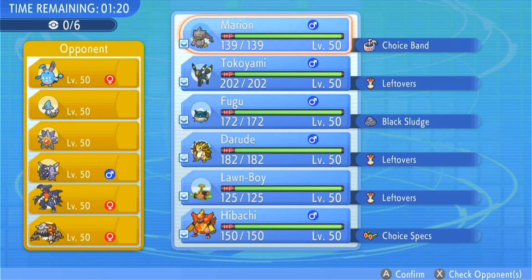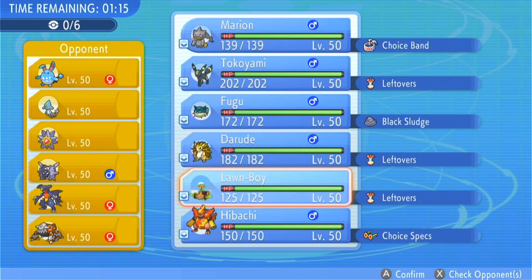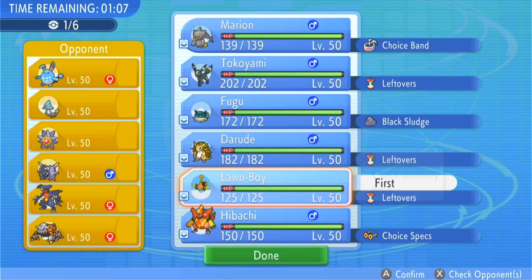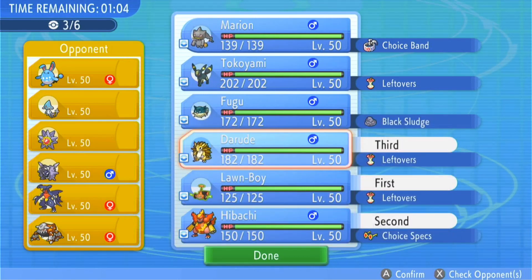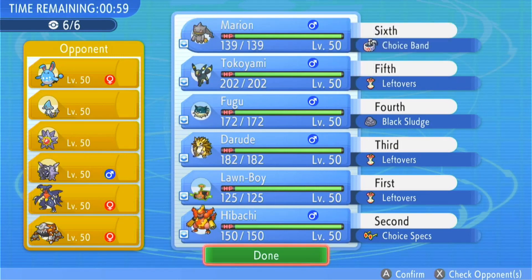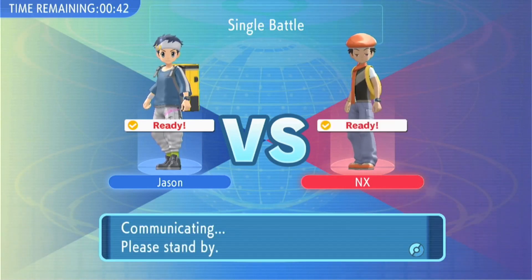This team proved in the past that it can hang, even though it's outclassed in terms of the raw quality of mons. This is our last chance — 0 and 4 is not good. Let's see if we can make this 1 and 4 at least. We're leading off with Rotom; it just seems to be the best thing. If Garchomp leads, we can get the Will-O-Wisp off. If it's Heatran or anything else, we can volt switch. Rotom is definitely the best lead, in my opinion.